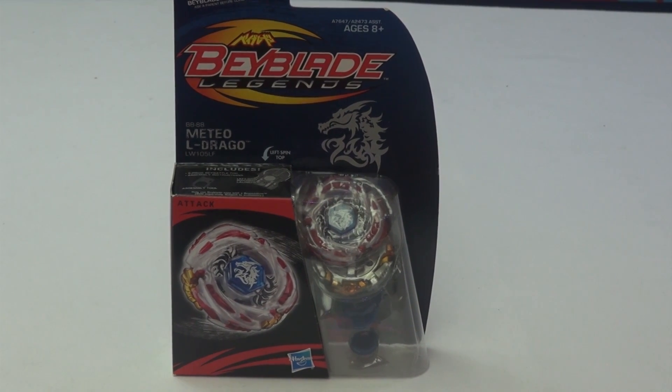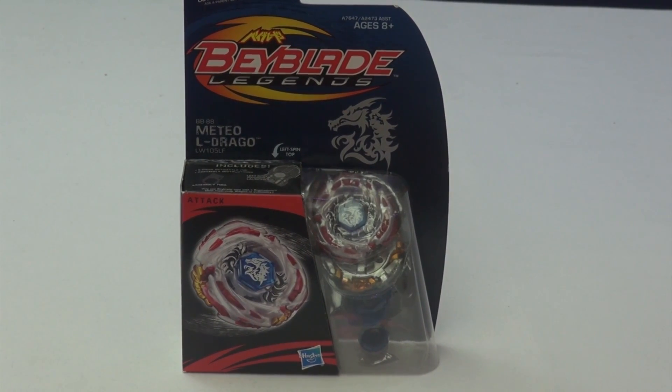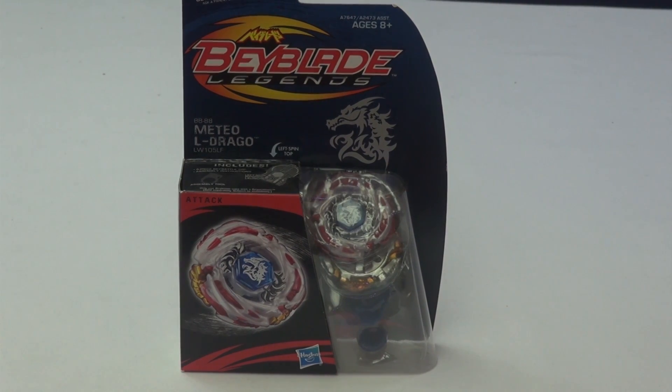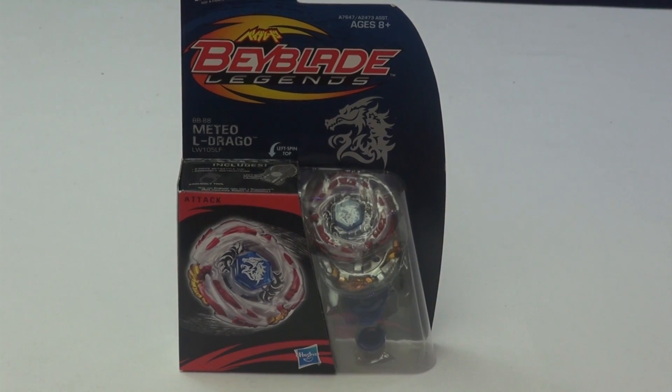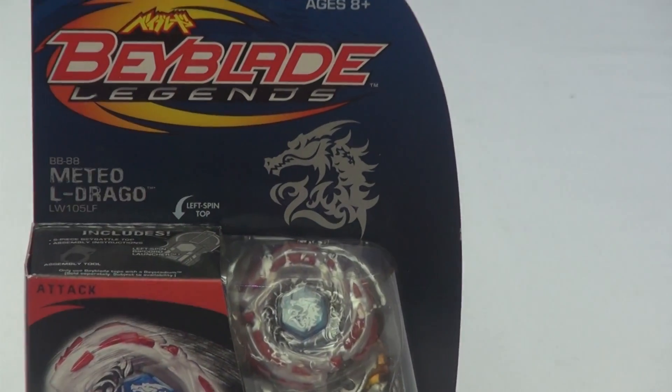Starting off the bat, we can see an awesome display. Meteo L-Drago here on the right — we can see a display of all the parts. Then to our left we can see Meteo L-Drago with its awesomeness. This is an Attack Type Bey, and it is the Forbidden Bey. Don't forget Lightning L-Drago. There we can see there's a logo of L-Drago on top — Meteo L-Drago. Looks awesome.